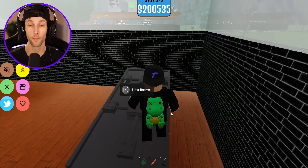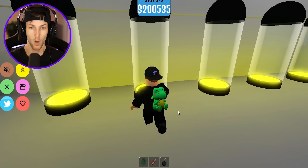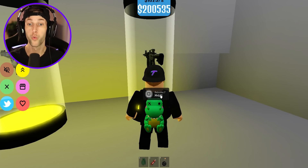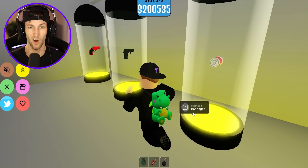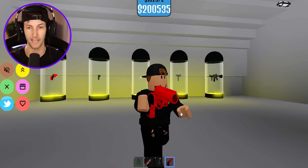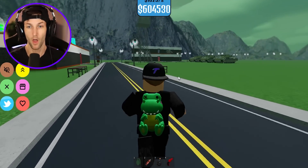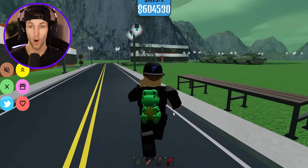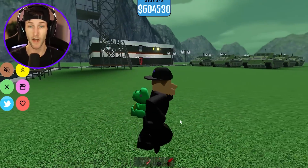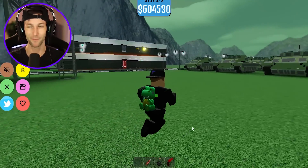Enter bunker — here we go. We unlocked the bunker! So this is where all the crazy weapons are. Why are these empty? These are empty for some reason. Rebirth — so you have to do rebirth to unlock these weapons? Just one rebirth and all I could get is a flare gun. I'm hearing a lot of noise out there — someone's got like a minigun or something. Look at this guy up here on top of his base. How did you get that up there? Dodge the bullets — you ain't gonna get me, bro. I'm too fast.